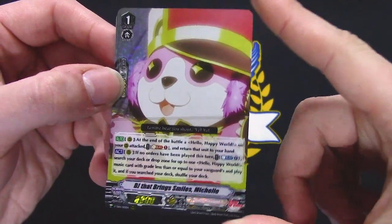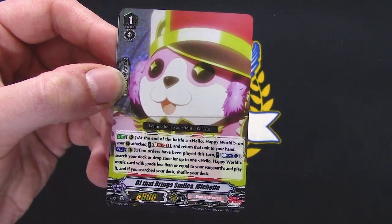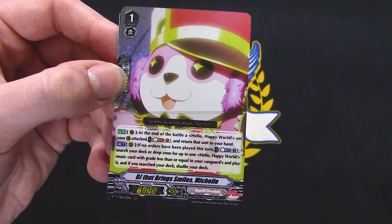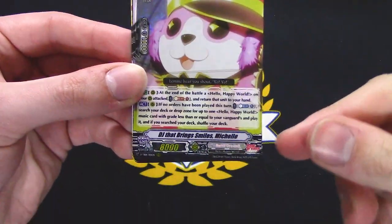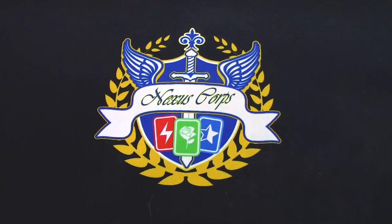At the end of the battle of a Hello Happy World on your rear, soul blast one, return this into your hand. If no orders have been played, as one, search your deck for a Hello Happy World music card with a grade less than or equal to your vanguard, shuffle your deck. That's pretty good for an act ability — no wonder it's triple R.